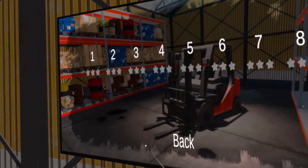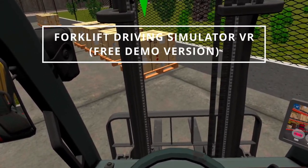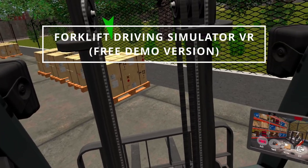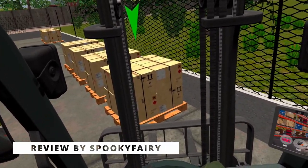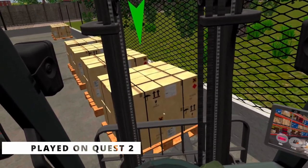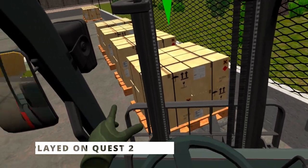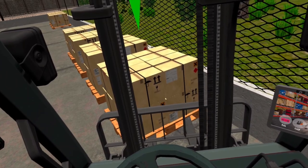Now, basically there should be a little disclaimer here. This is a pre-release version of a forklift driving simulator VR. I'm playing this on the Quest 2. Basically, like the name suggests, you're going to drive a forklift — a lift truck. I don't know how to call it even. Anyway, you're going to work in a warehouse and it's up to you to lift things and put them on the truck.